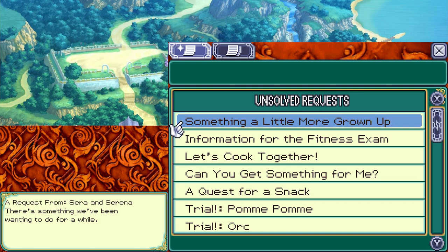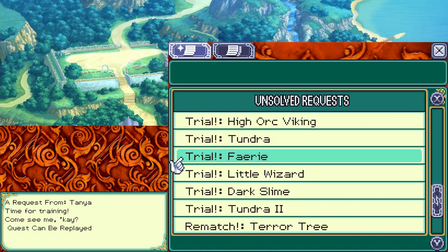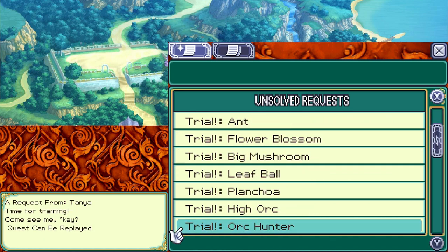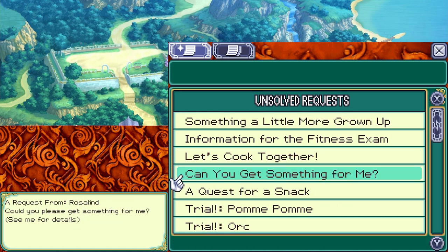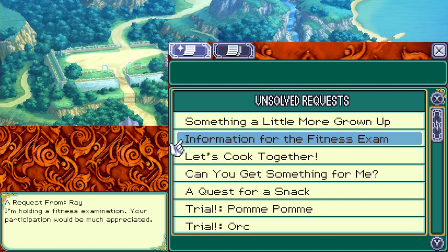Let's keep working on quests. Checking for adult quests — I have Rosalind, Hermine, and Cecilia. There's also Ray — fitness exam, let's do it. Ray says he'd test me with some exercise. When he says go, press the A button as fast as you can.